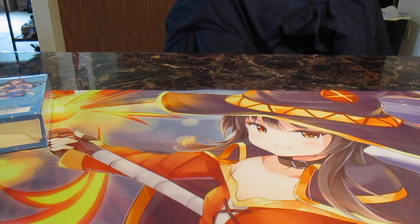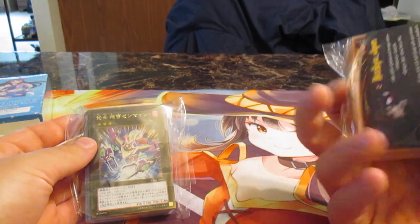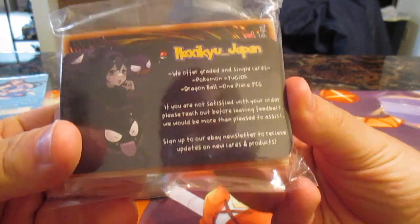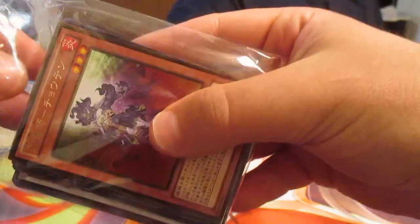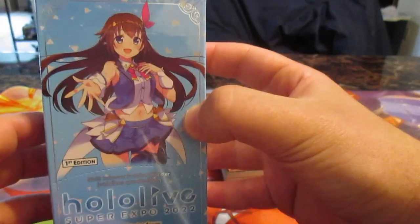Hello everybody, welcome! Today we're going to open up two of these mystery 50-card booster packs that I got off eBay from a seller called Hexu Japan. I'm planning to get more of these. These are ten dollars and you get 50 holographics, so let's begin.